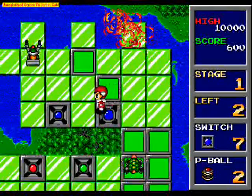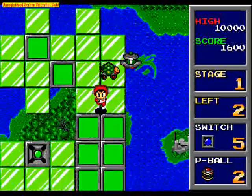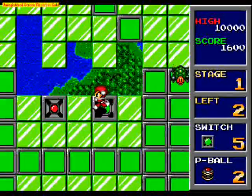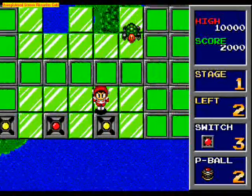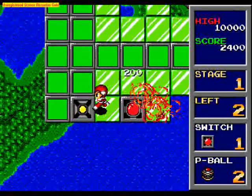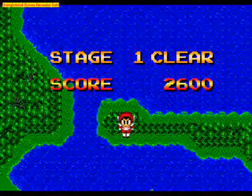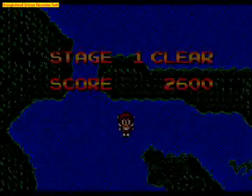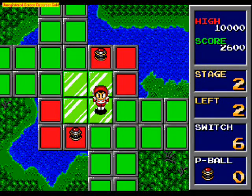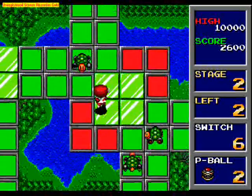You play this guy, who I assume is the Trampoline Terror. The goal of the game is to attack these air fortresses by destroying the mines laid about on them. It's an easy game in the first couple levels, and then you move on and the game becomes more challenging, so it's very accessible in the beginning.